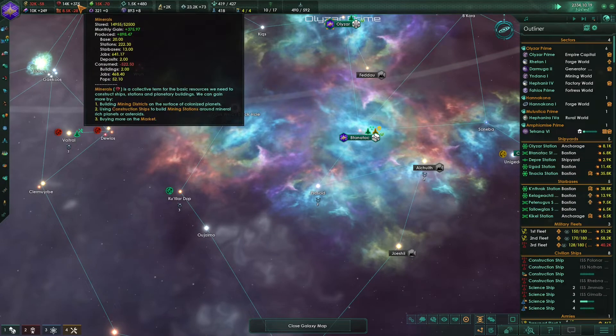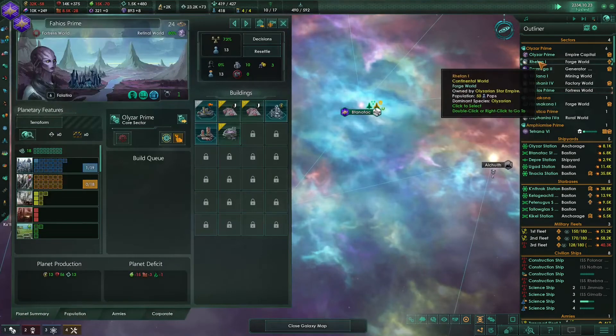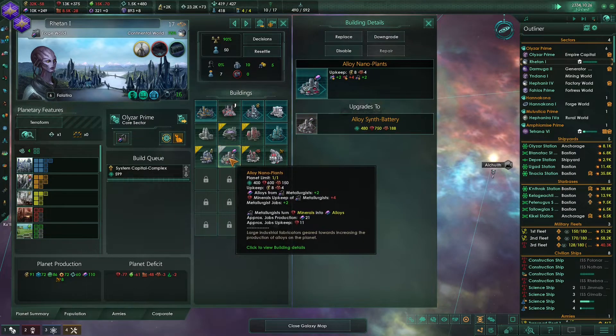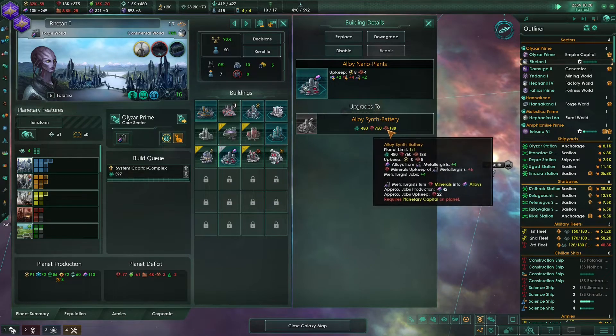I was right - we now produce 300 minerals, that's really nice. And we can upgrade our planetary capital. I think after we do that, we can upgrade the nano plants to alloys and batteries.